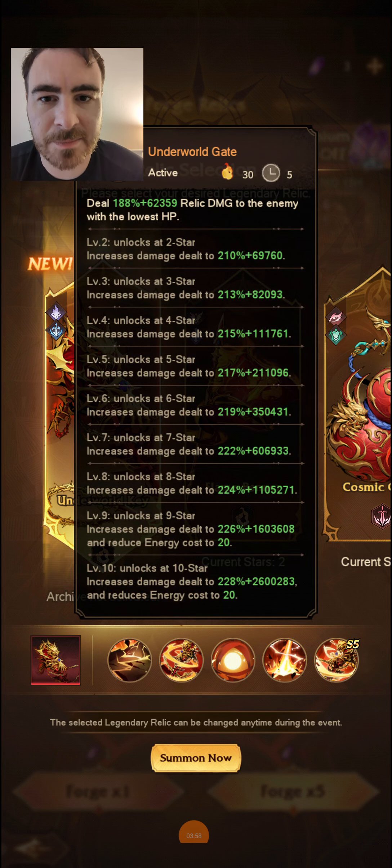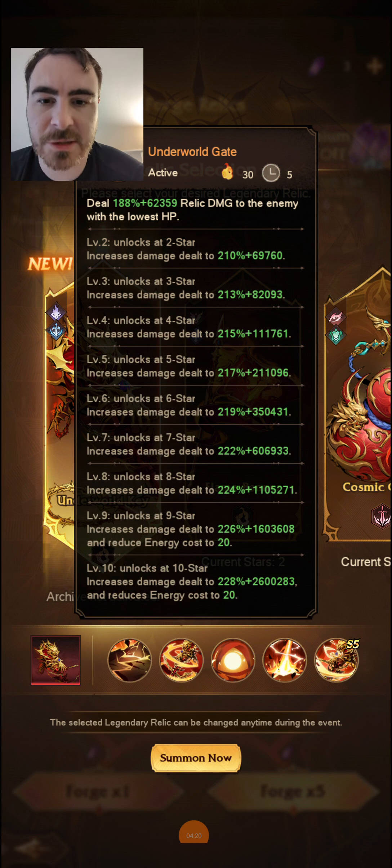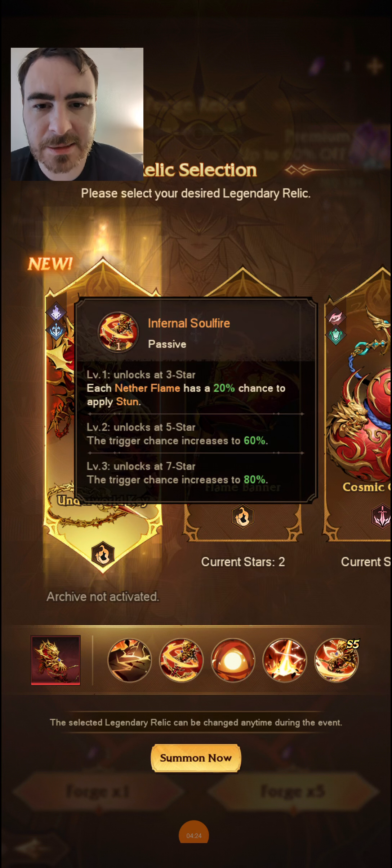It deals 188% damage at 1 star, and increasing amounts up to 228% plus approximately 2,600,283 damage if you get it to 10 stars, and reduces energy cost down to 20. Pretty standard for these types of relics — it's a decent attack and will do the job the higher the star level you get.